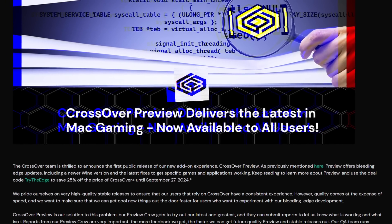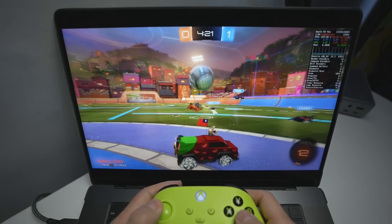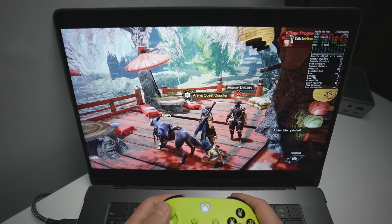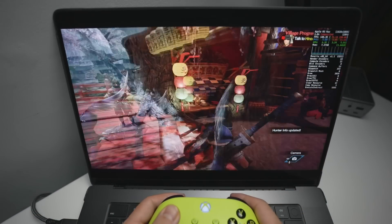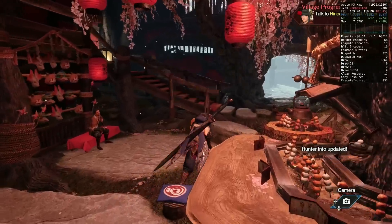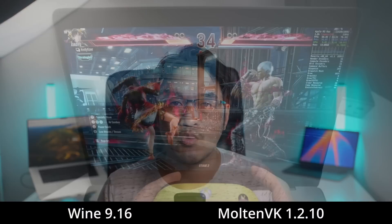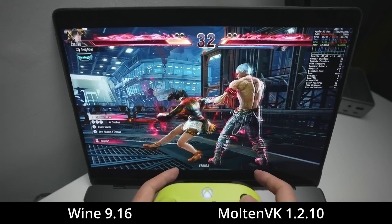So just what is Crossover Preview? Crossover itself is a method of running Windows games on a Mac that is getting better and better game compatibility every single day. Crossover Preview represents the new bleeding edge of updates that aren't ready for the full stable release, but can be tested by current Crossover license holders. The latest version available right now contains Wine 9.16 and MoltenVK 1.2.10.